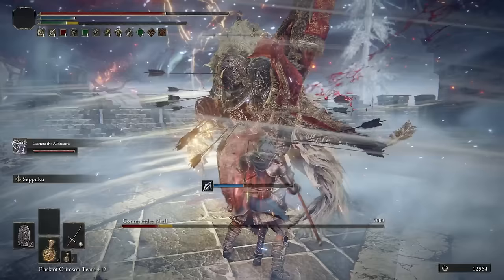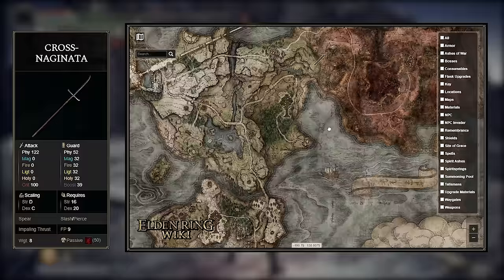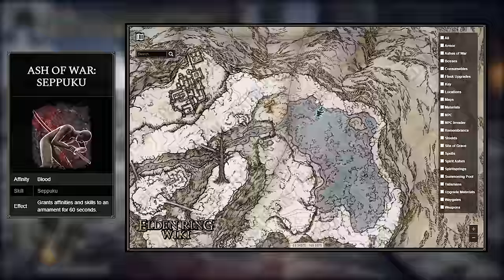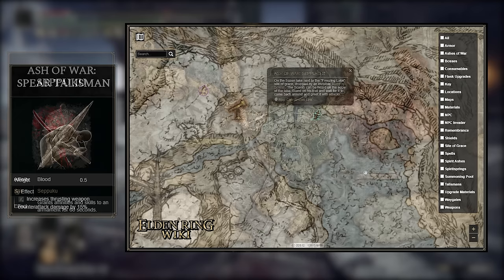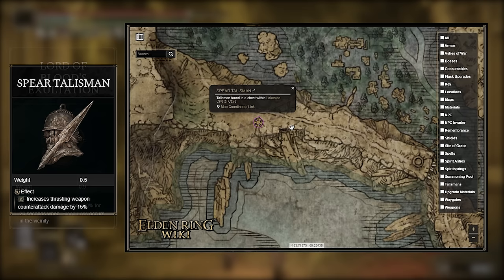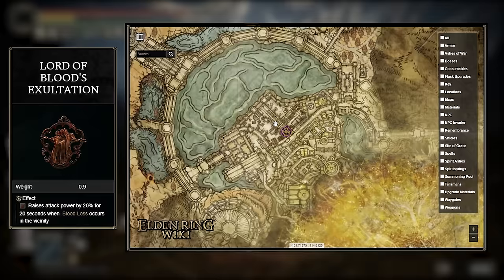Now for where you can find all of these items. The Cross Naginata can be looted from the Gael Tunnel in Caelid on a corpse with a giant land octopus hanging from above. You can grab the Ash of War Seppuku by killing an invisible teardrop scarab found east of the Freezing Lake Site of Grace in the Mountaintops of the Giants area. The Spear Talisman can be found really close by inside a chest in the Lakeside Crystal Cave, so you can pick up both items at the same time. Lastly, to get the Lord of Blood's Exultation, you'll have to defeat Esgar, Priest of Blood, who can be found in the Leyndell Catacombs.